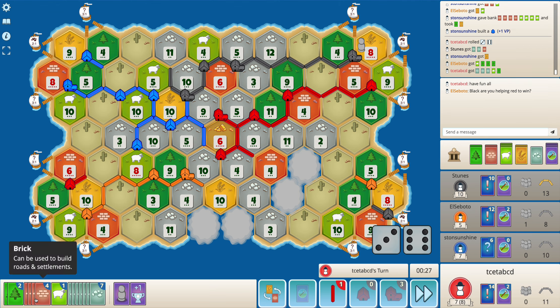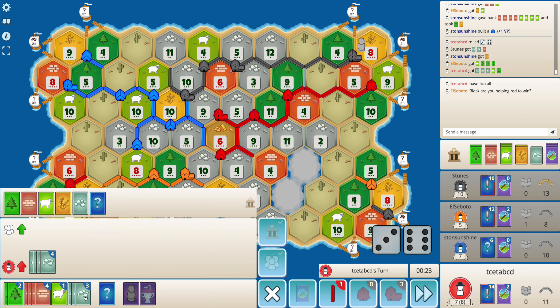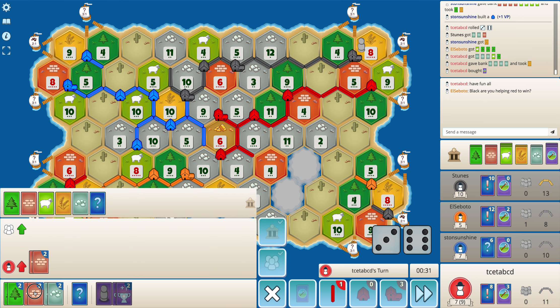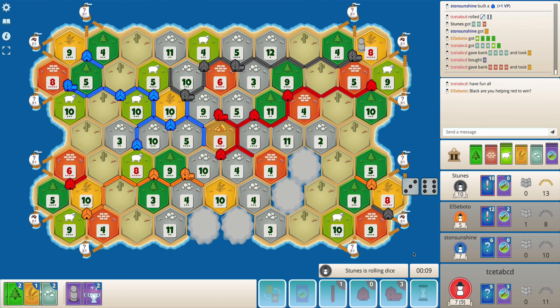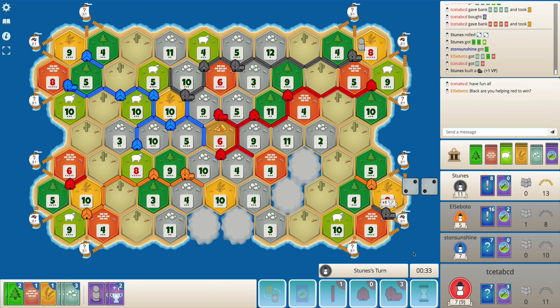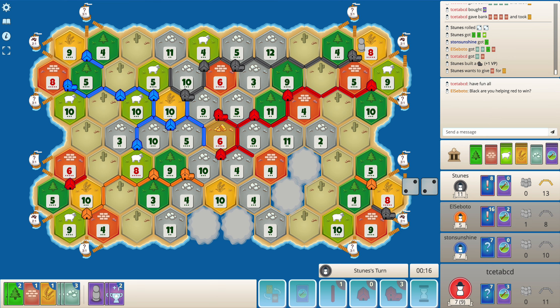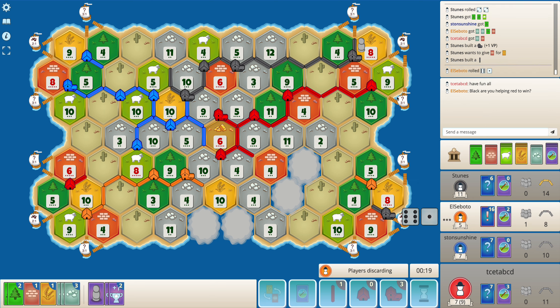I roll a nine, so my best case is a four-for-one to buy a dev card — I get another VP. I'm not too happy with it because VPs help but make it more difficult to fight for army. I'll block the nine-ore, which should not target me at least. I have three dev cards so they might consider me, but it targets black — I don't mind that at all. Red will slowly block me because I've targeted red quite a bit.